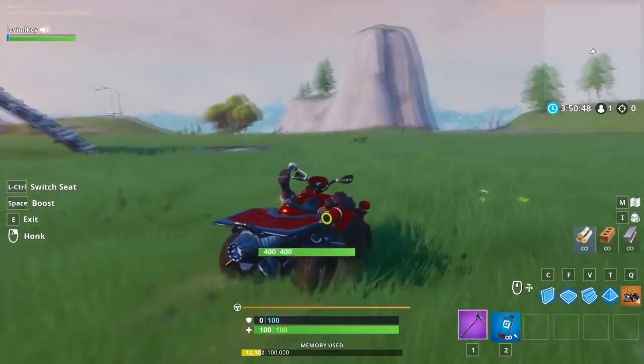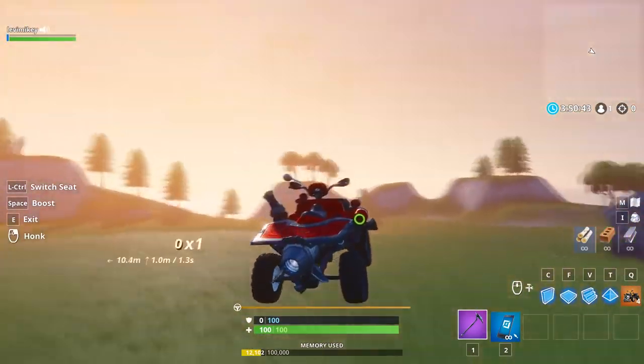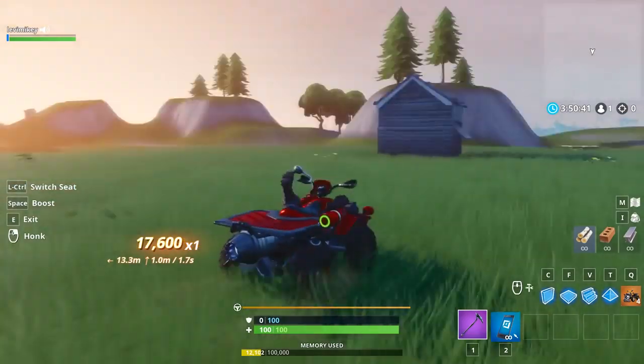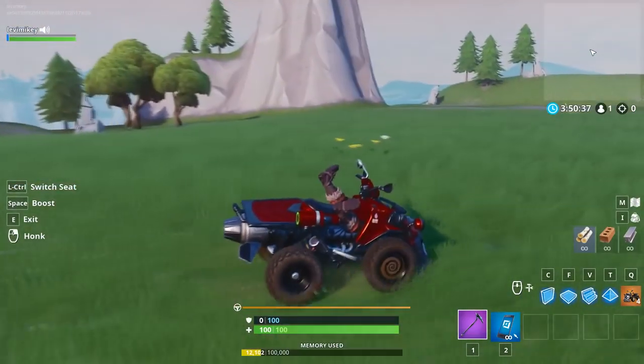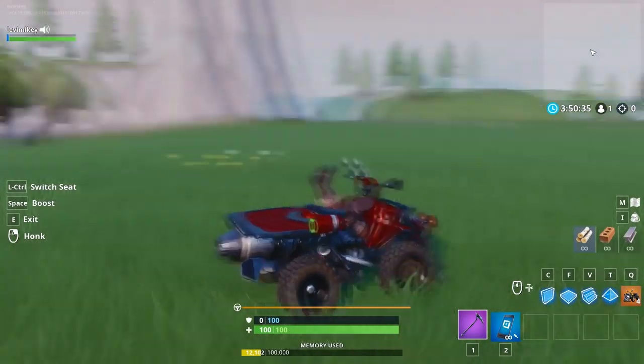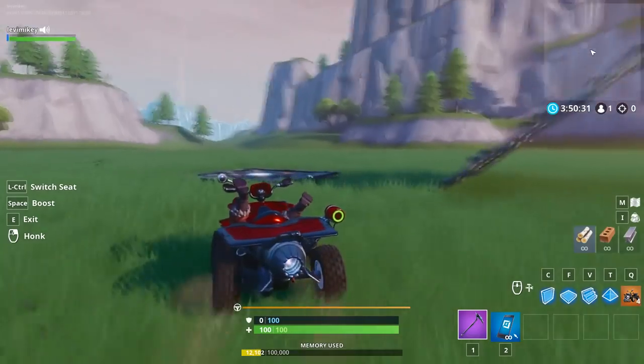This glitch is super easy to do and it's probably one of the most effective glitches honestly, because you're just driving around and this will allow you to get a victory super easily. Imagine just hanging out in the middle of the map and no one has any idea where you are. People could probably shoot your feet though - I'm not 100% sure.